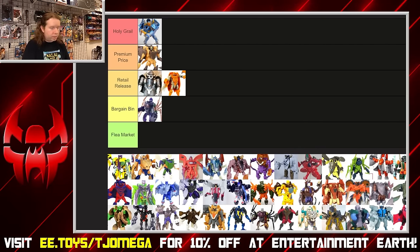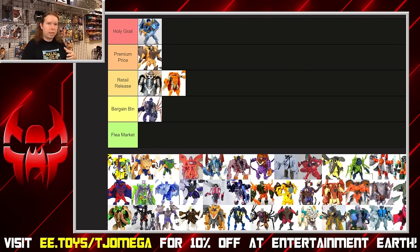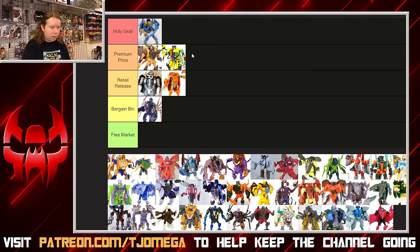Buzzsaw is Waspinator done better as a toy. The colors look a lot fiercer on the mold — the beast mode looks a lot better with a uniform hornet color scheme rather than the green and yellow. Waspinator is iconic, but his original toy isn't the best engineered: the legs can be unstable depending on weight, how tightly the bug legs clip together, and they kind of interfere in robot mode. I'm willing to put Buzzsaw at the bottom end of the premium price because of how good he looks.